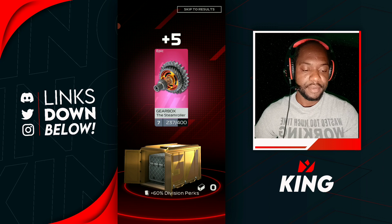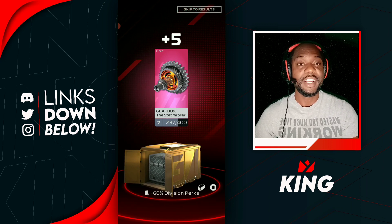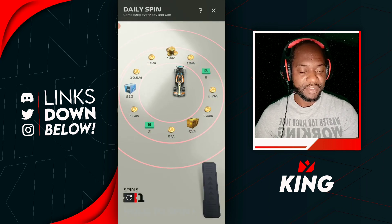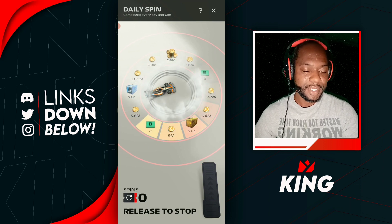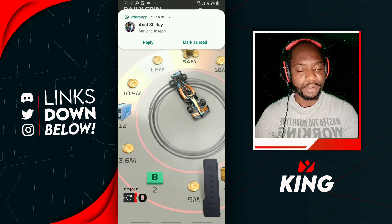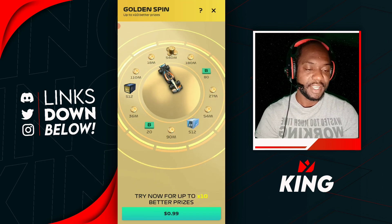We got five Steamroller from our league crate — looks like it's Series 1 raining Series 1 epics this week for us in the GP events and in the leagues. Let's see if we can get a Constellation platinum release — nope, 1.8 million. Our best friend right there.